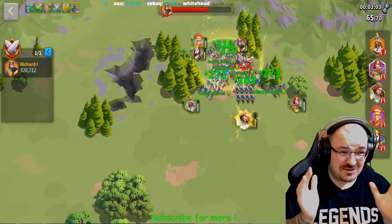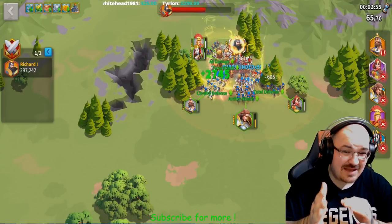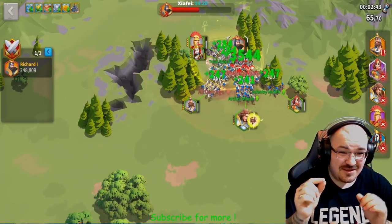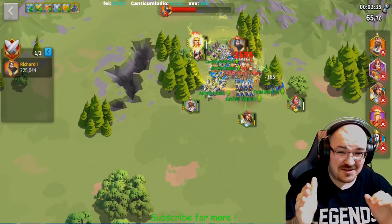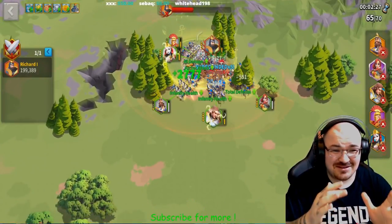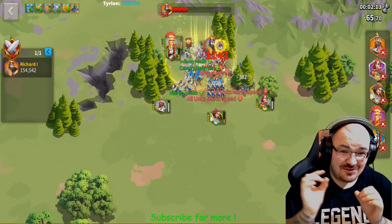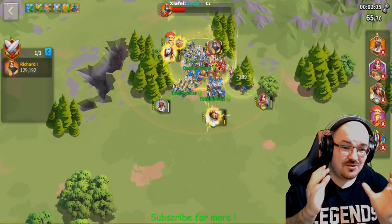I want to mention: Lancelot and Minamoto are on full cavalry and they're hitting swordsmen — and swordsmen counter cavalry. But Boudicca is full archers, and archers counter swordsmen. If you look at the health bars from the beginning, Lancelot's bar is going down while Boudicca's bar stays much higher. Charles Martel and Richard just don't go down. This is what it means to counter troops when you have the necessary amount.